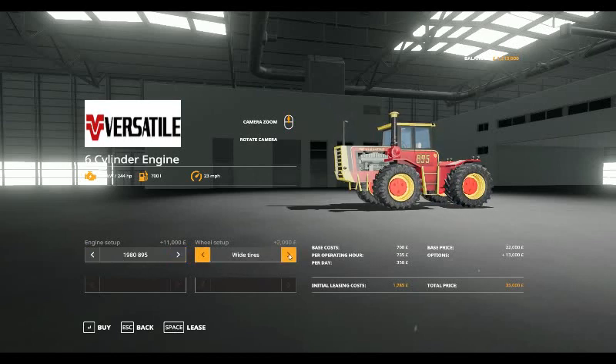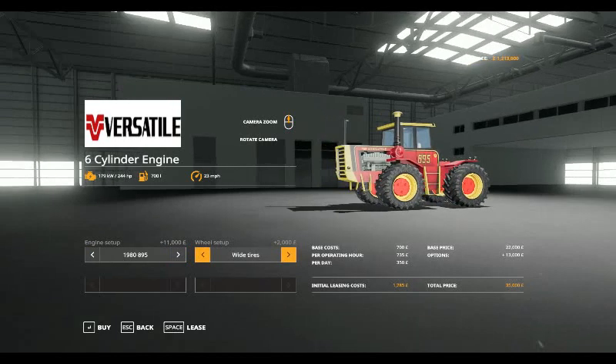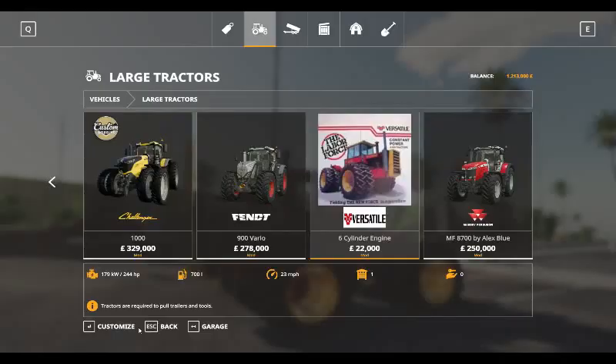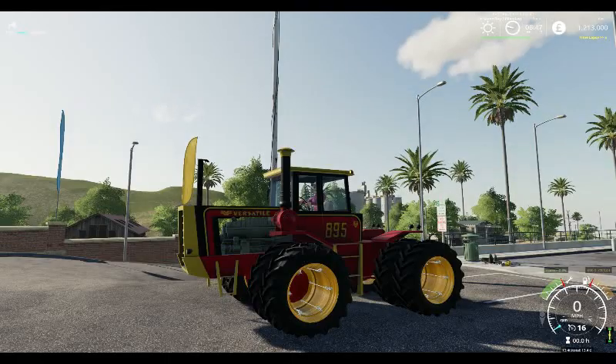Wheel setups available are wide tyres, standard wide tyres, and twin wheels. So let's now go out of the shop and have a look.